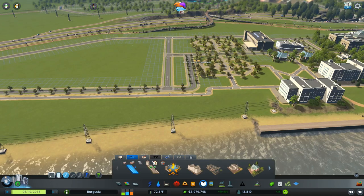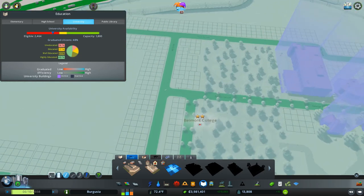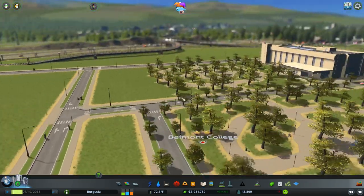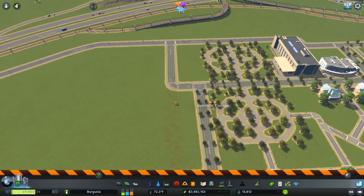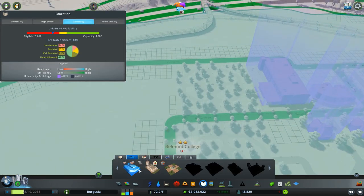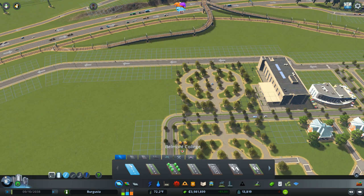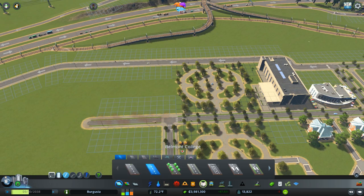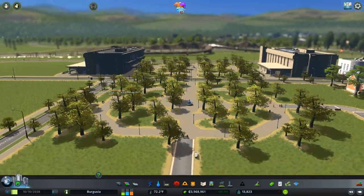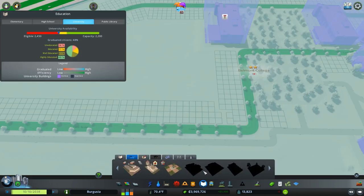Jumping back into our campus and education tree and coming down the tech school, we have a couple of new buildings unlocked — the trade school fountain, which looks pretty cool. We placed in some vanilla park assets to begin with and they look okay. Although we did have to delete one of the study halls, I'm going to place that back in now. Let's grab the study hall and bring this road out just a touch so we have something to snap it onto.